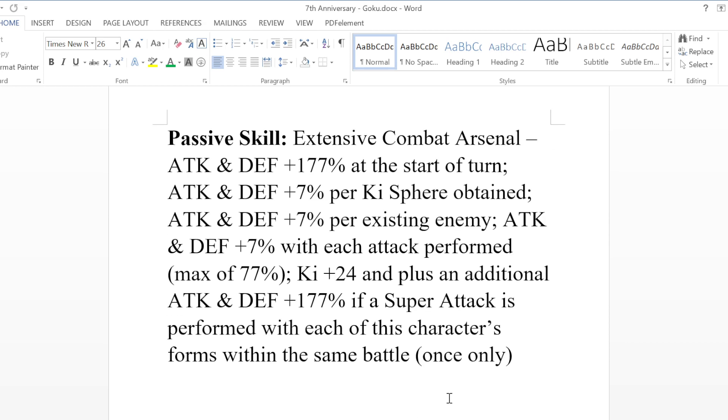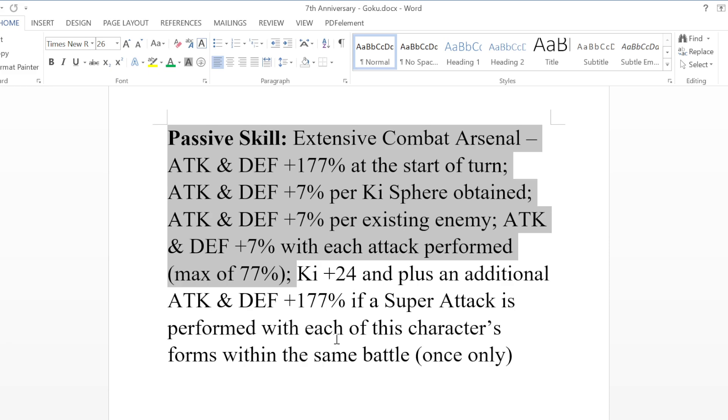So the passive is Extensive Combat Arsenal. He gets attack and defense plus 177% at the start of the turn. Then he gets attack and defense plus 7% per ki sphere obtained — this is a starter turn buff, not an on super attack buff. Then he gets attack and defense plus 7% per existing enemy, then attack and defense plus 7% with each attack performed, max of 77%. And the last portion — once only — he gets ki plus 24 and attack and defense plus 177% if a super attack is performed with each of this character's forms within the same battle.